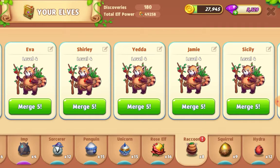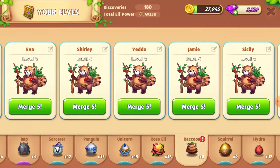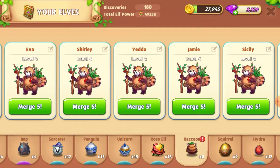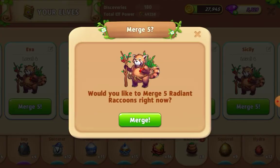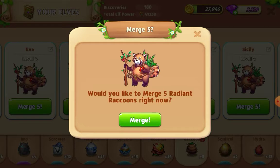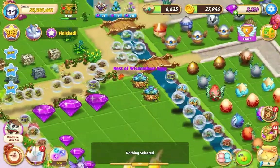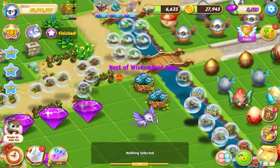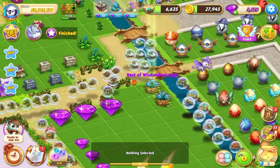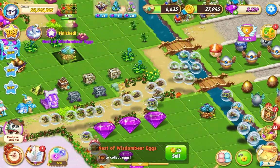Welcome everybody, so I'm playing Merge Elves and I've finally found a moment to do this level four merge with these raccoons. So here we go. I've got a nest — let's make that a bit bigger — wisdom bear eggs. Righty ho, let's take them up top and then I can get them harvesting so we can have a look at them.